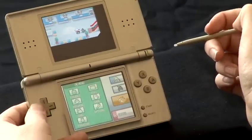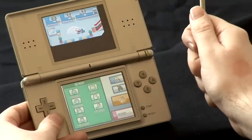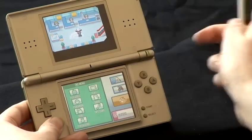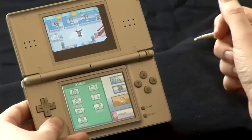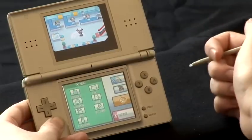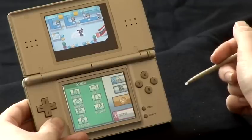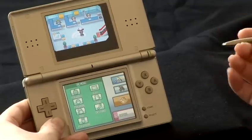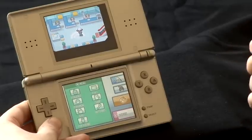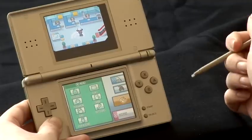Now down here there are three ladies. On your first trip down here the lady on the right hand side will hand you an item called the Pal Pad. Now the Pal Pad is what you use to gather friend codes. It will hand you your friend code to pass out to other people and it will let you register their friend codes to you. This is essential as you'll need each other's friend codes in order to play each other online.